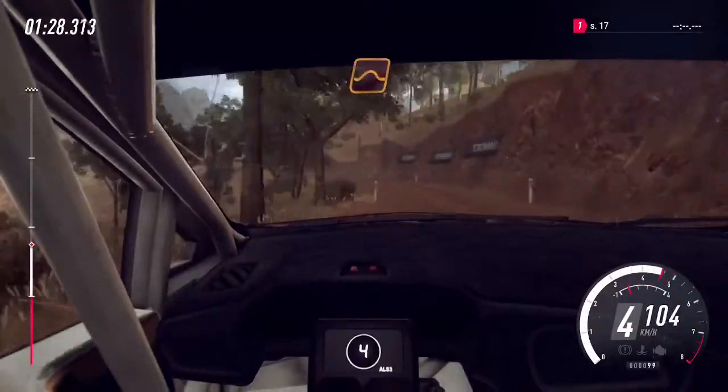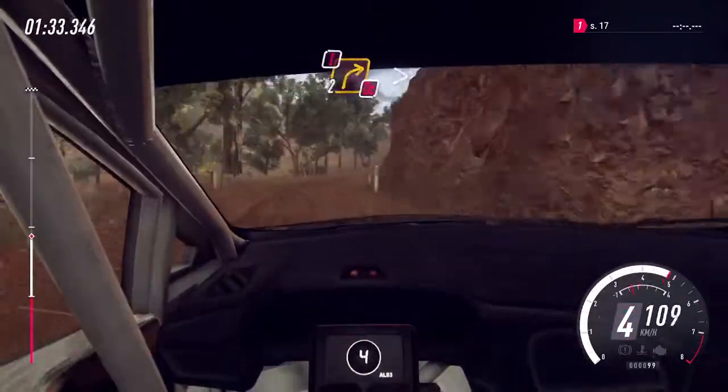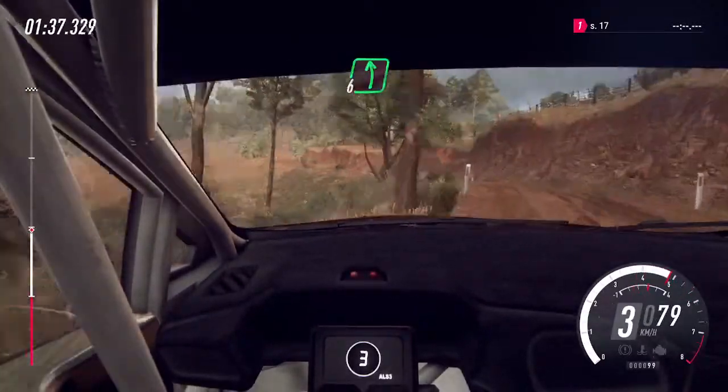Into flat middle of a jump maybe. 30. 4 right tightens into 3 left of a crest, tightens, into caution. 2 right tightens, don't cut.